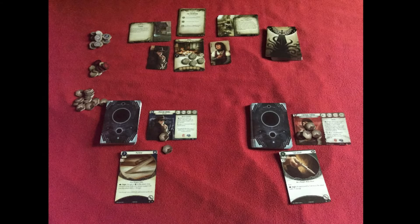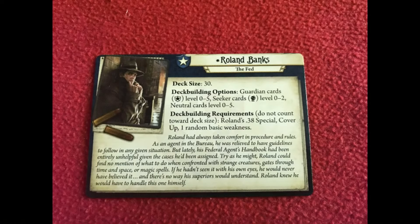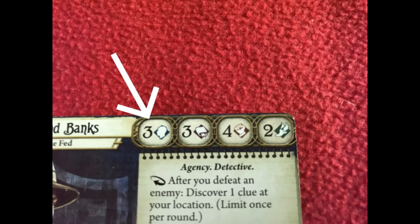The game is a cooperative game played by two players, each controlling an investigator. It can also be played solo with one or two investigators controlled by a single player, or up to four players with two core boxes. Each of the investigators have their own card with a character background and skills printed on it. These skills cover willpower, intellect, combat and agility, and they will be used in the various skill tests as the game progresses. The higher the better.